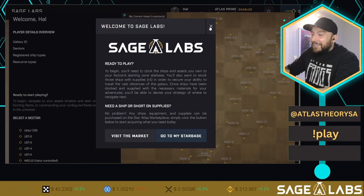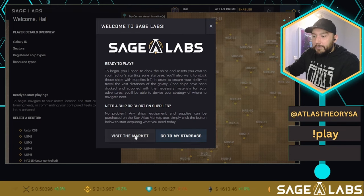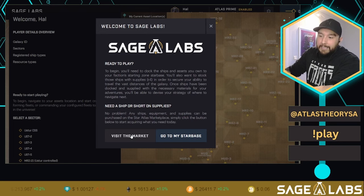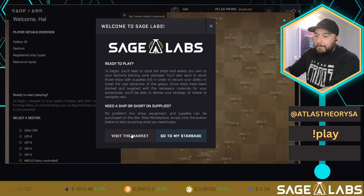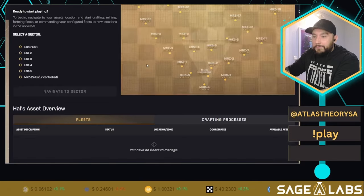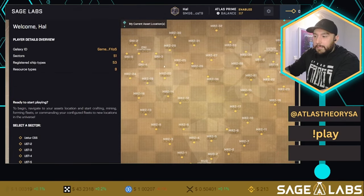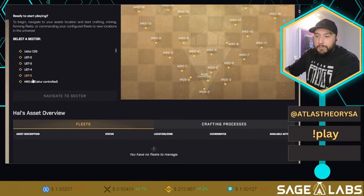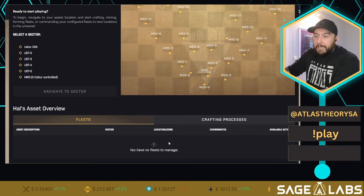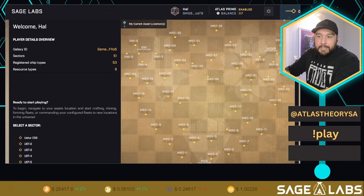Don't be discouraged — don't give up. I haven't seen this pop-up before, but it says 'Ready to play — go to your star base or visit the marketplace.' The marketplace link in the description is where you pick up your ships. Down here is where we'll see our fleets once we bring them in. You can see the sectors, select a sector to go to, and once you create your fleets, you'll see them down there. If you ever get lost, come back to this home screen by clicking the Sage Labs logo.